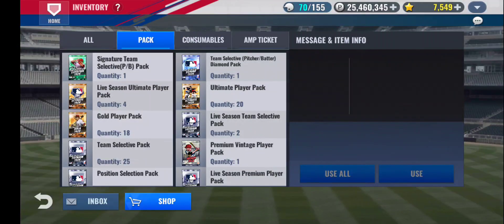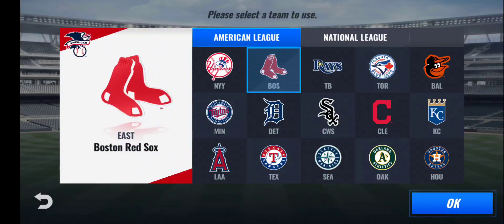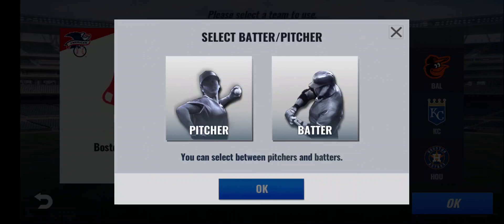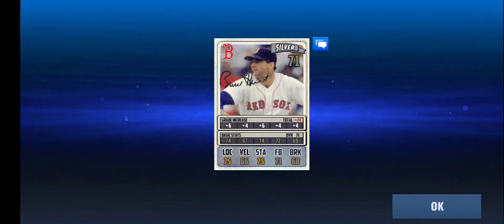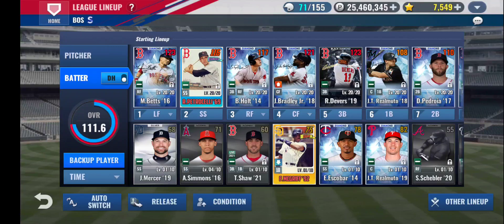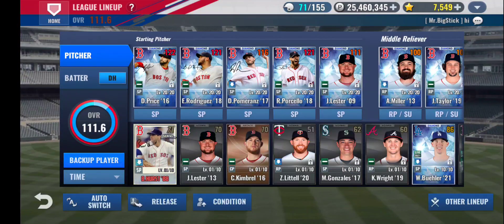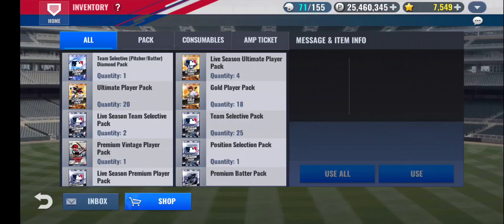Let's move on to the moment you all have been waiting for — the Team Select Signature Pack. Going pitcher, hoping for Chris Sale or some good reliever or starter. Praying for no dupes. I'll take that — that's good enough for me. 71 base, not the highest velocity, but it's not a dupe, so I'm happy about that. He will be my replacement for John Lester. Lester's not that great of a card, so I'm satisfied. It's not the card that I wanted, but it'll do well for me. We'll use the grade increase ticket on him now.